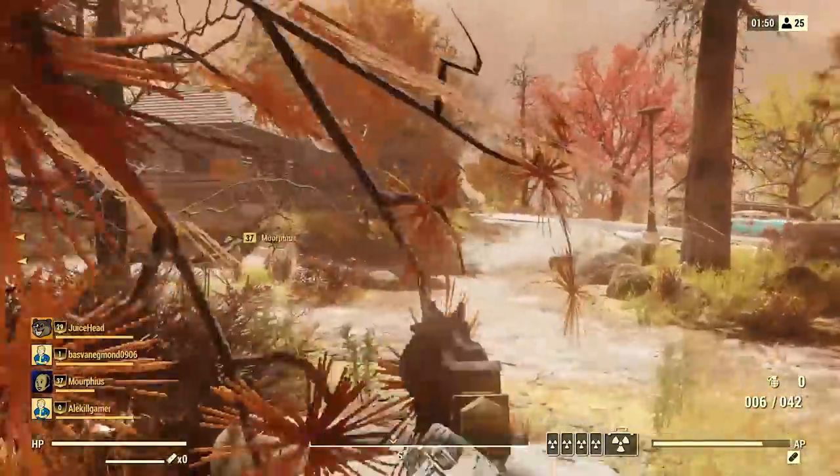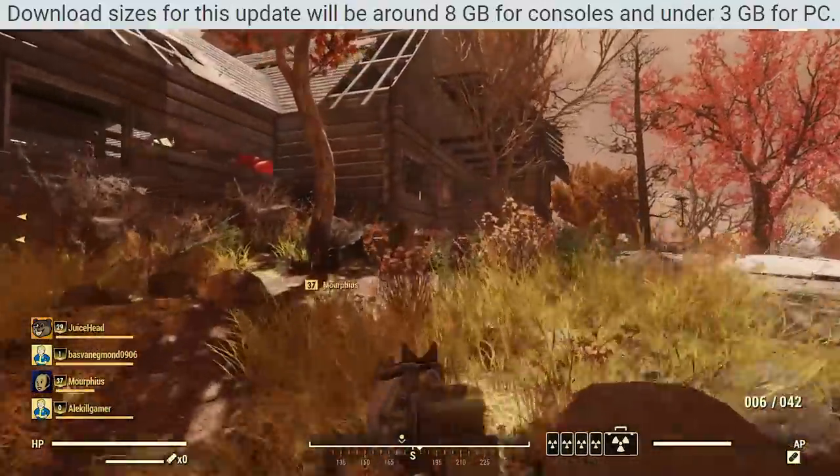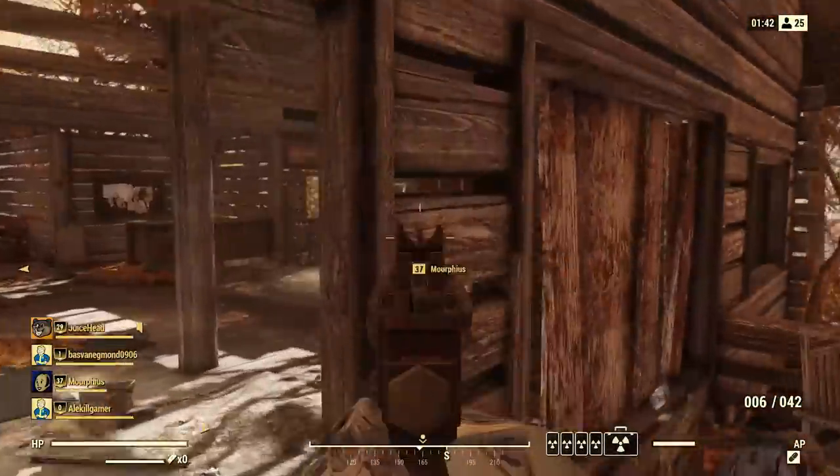Earlier today, Fallout 76 got a new update. This was a fairly large update. For some consoles, it was actually 8GB in size, while on PC it could be up to 5GB in size.